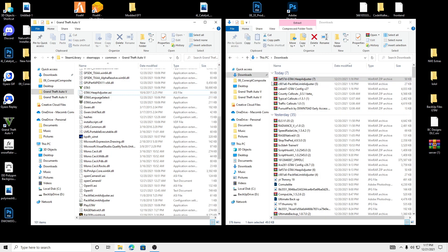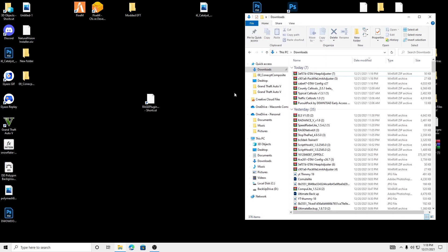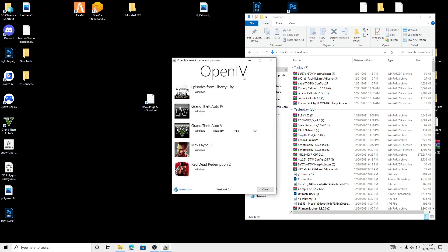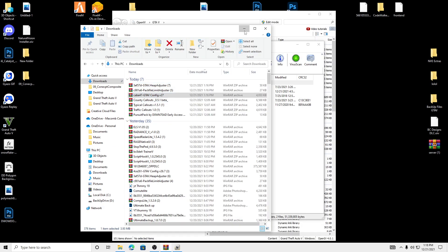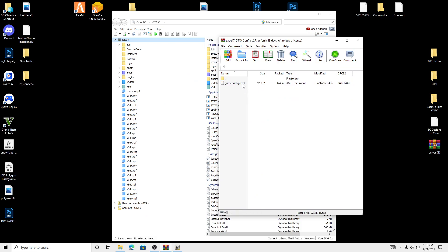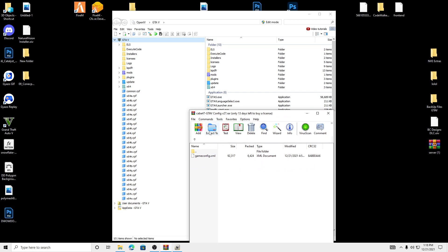Let's go to our GTA 5 config. We're going to have to open up OpenIV for this part. So we're going to go to OpenIV, Windows, and open up GTA 5 config. There's a backup config in here already, so you guys don't need to back it up — there's one in here. So if you're having any issues with the backup game config, there's the original one in here.